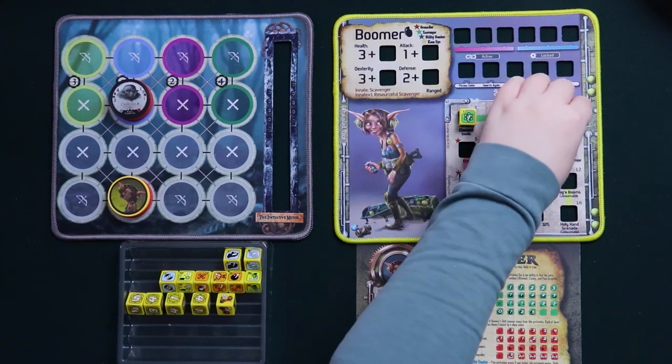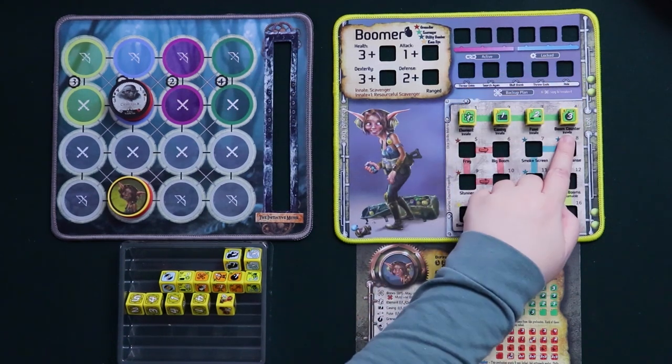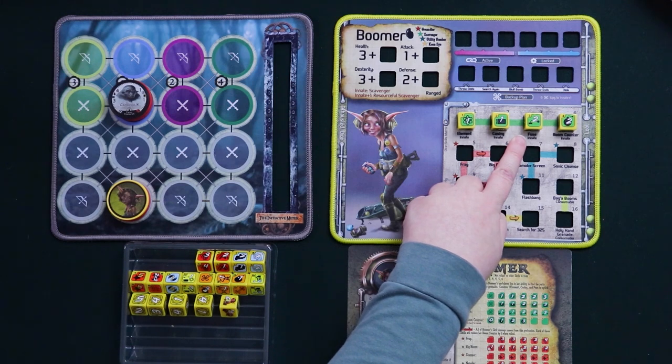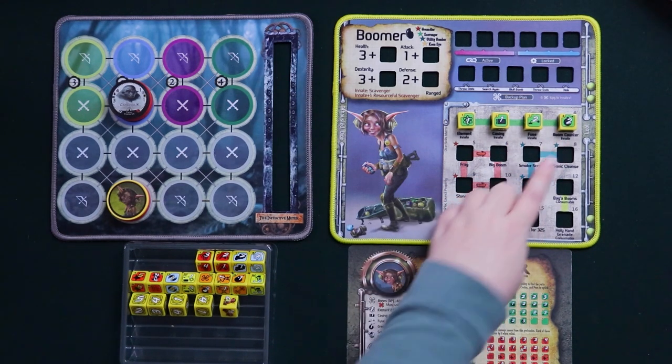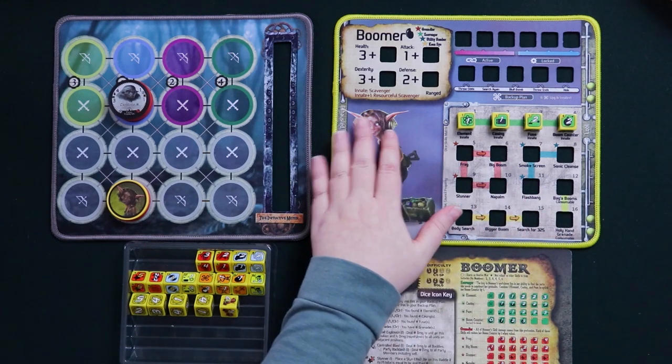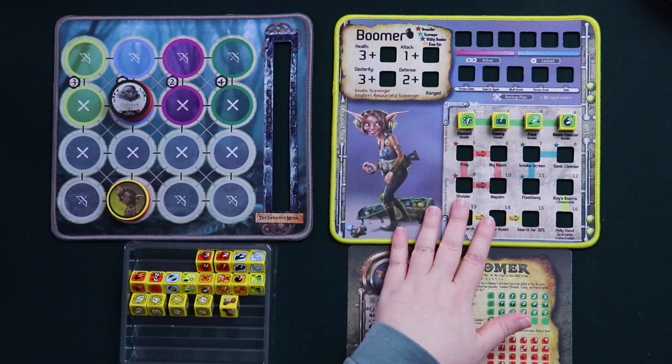I also want to note that Boomer's boom counter can never go above three — so you are never going to have more than three bombs to work with at a given time. Now we are going to talk about all these other sweet abilities that Boomer's skill at scavenging allows us to try.